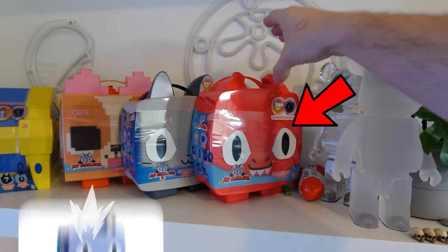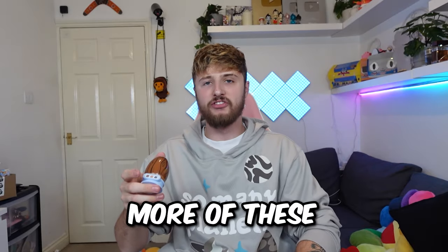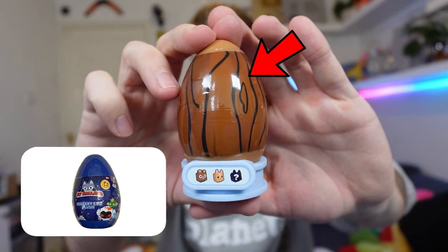Next up, I'm gonna open up this lunch box. What do we have inside? Oh my god, that scared the hell out of me. We have four different blue packets. Packet number one - that is so hard to open. More of these! We have another mystery egg, let's open it up. How do you open this up? That was satisfying.